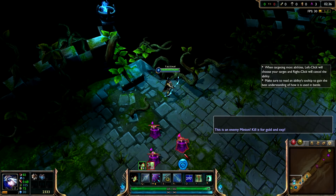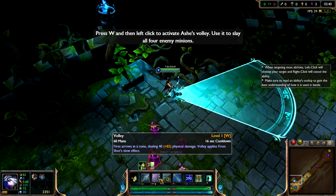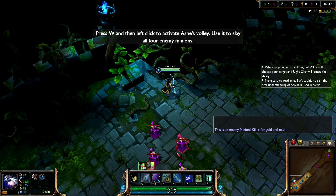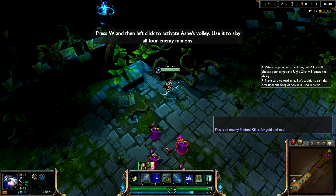I've summoned another group of Training Minions. This time, use Ashe's new ability, Volley, to strike all the enemy minions at once. Select the Volley ability by left-clicking on its icon. Next, confirm your Arc of Fire by left-clicking on your target.